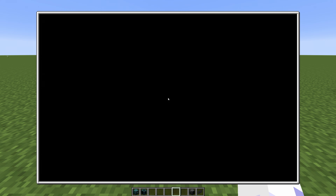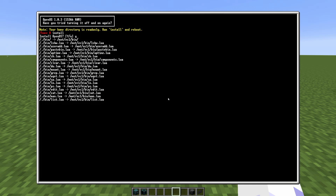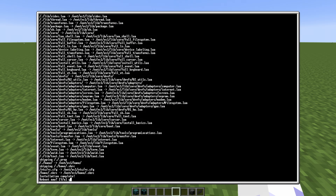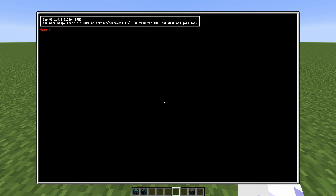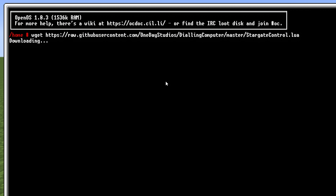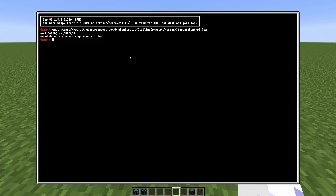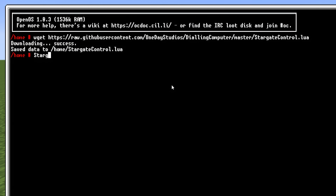Right click the screen to access it and run install, press Enter, confirm yes, then wait a bit. Press Y to reboot and press Enter. Now we can install the Stargate program. Write WGET and paste the link that I'll leave in the description with middle click, then press Enter. Now you should be able to run the Stargate program.